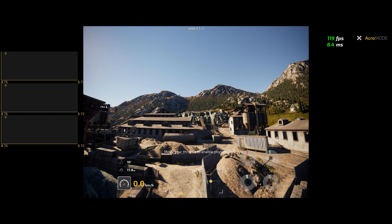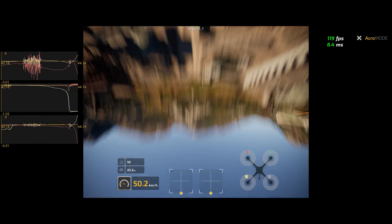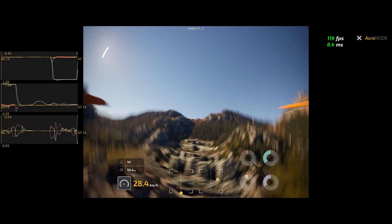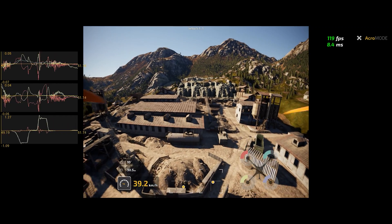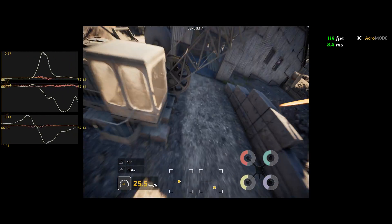Now we are inside the simulator. I have an FPS of 119 and a latency of 8.4 milliseconds. I would like to be able to add latency to match real-life radio link and video link latency, but that may come at a later point. By moving the throttle you can see on the left side the roll, pitch, and yaw axis PID loop running. The drone is tuned simply with a PI slider at 1.4 and that's it.